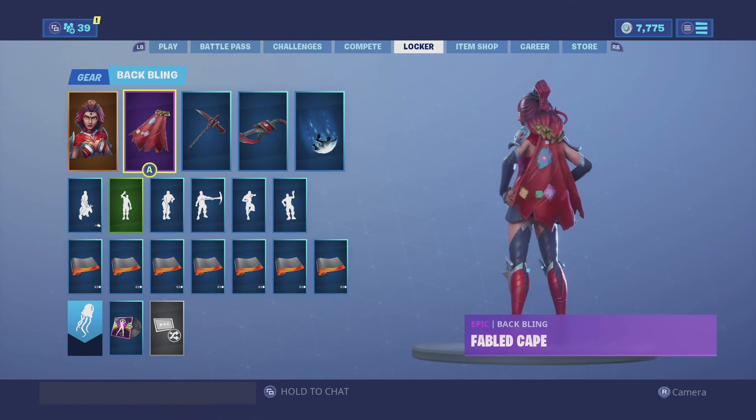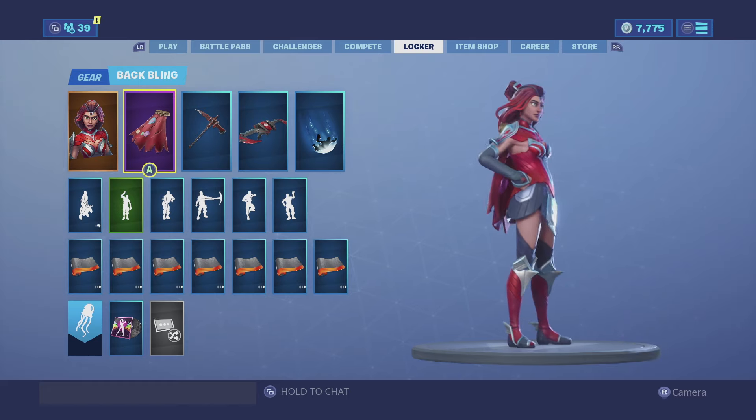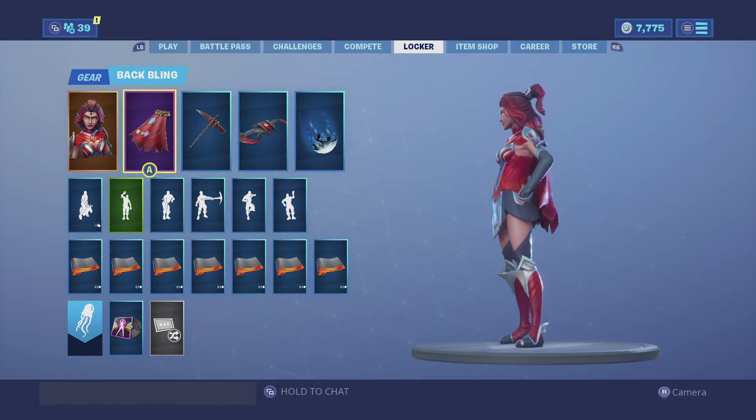For my last combination, I have the Fable Cape. The Fable Cape looks really, really good on mostly all red characters, and Valor is no exception — especially because she is a superhero. It gives it that whole superhero vibe you really, really need on the skin, and in my opinion it's a perfect fit.